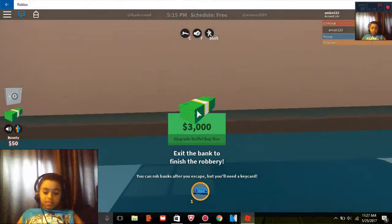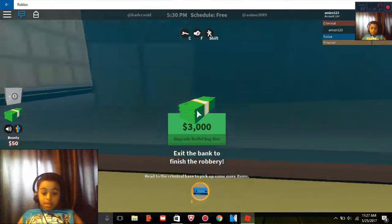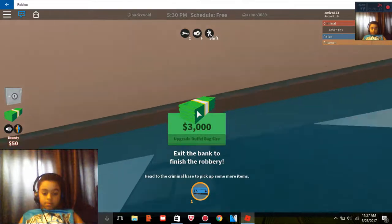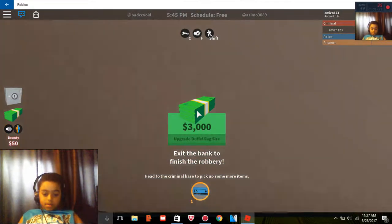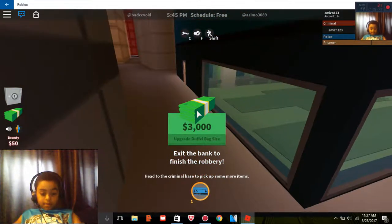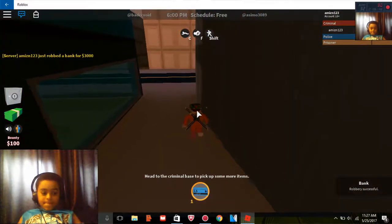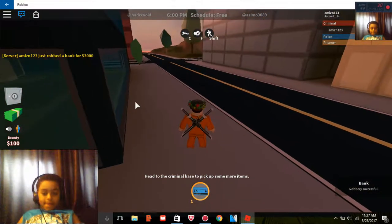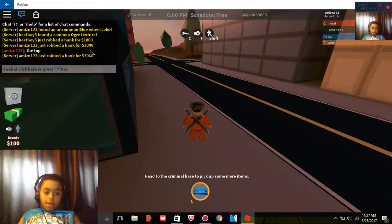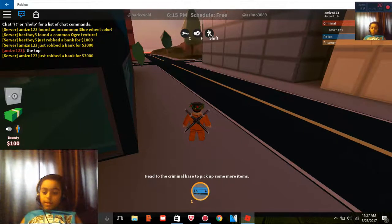I need this money really bad. I fell on the ground — that means I'm close, guys, I'm close. We're gonna take this money home. Did we do it? We did it! We did it, guys! I got eighteen thousand. If you wanna join my server, add me — my name is right in the corner.